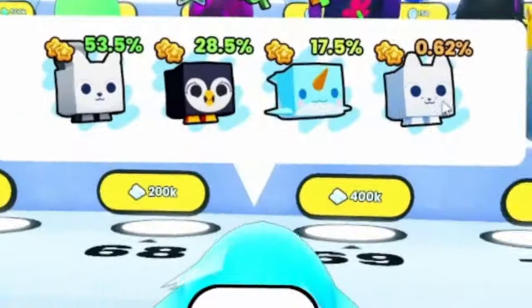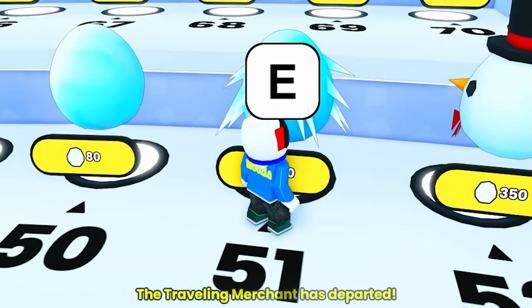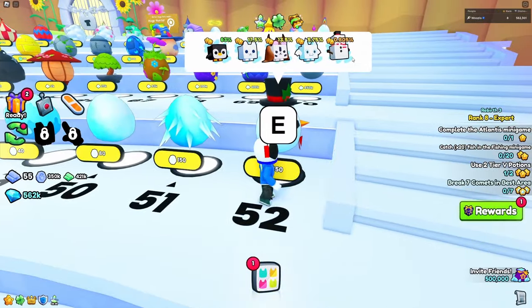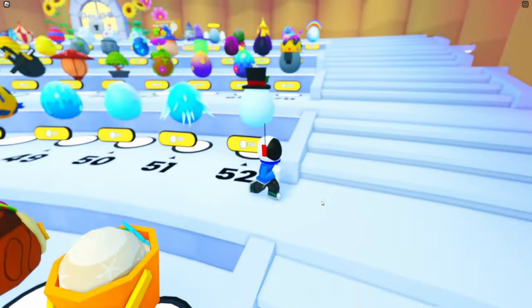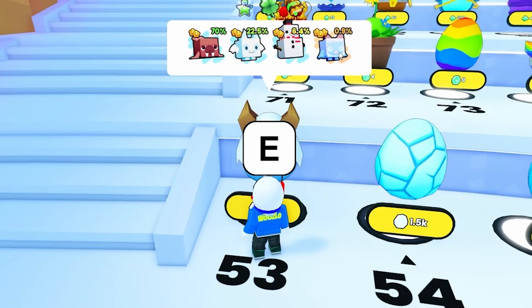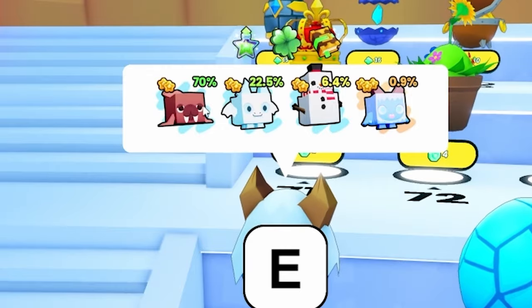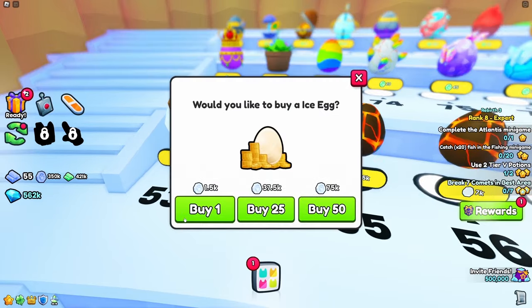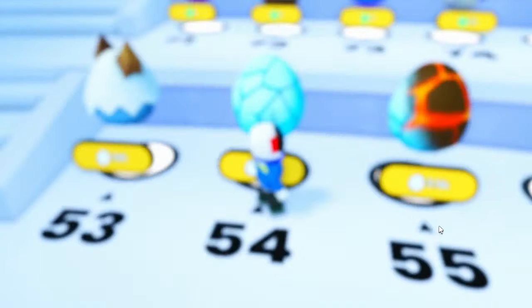It actually happened — I actually got it on the first try! I knew egg 51 was gonna be good to me. Snowman egg — it's gonna give us the snowman, I just know. No, it gave me a penguin. That's still fun. I'm still riding the high from egg 51. It's gonna give me a cheerful yeti. No, it gave us a walrus — that's the most basic one. Egg 54, we need a polar bear. No, we got a yeti.